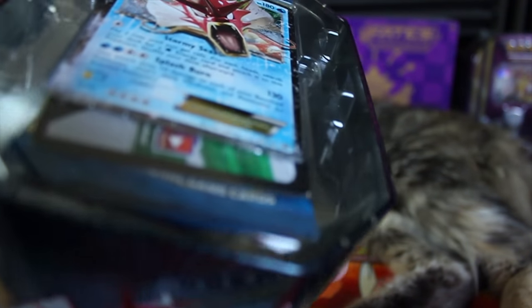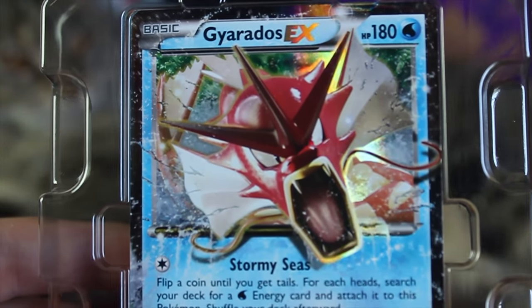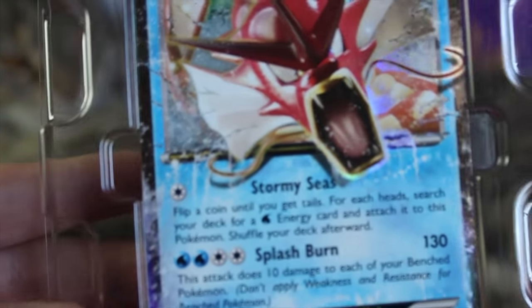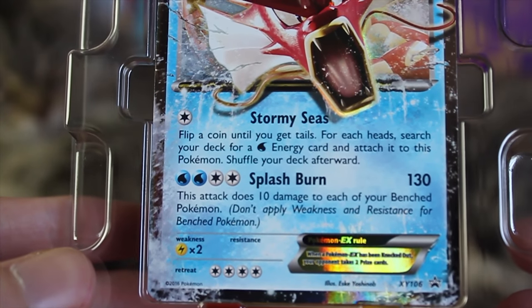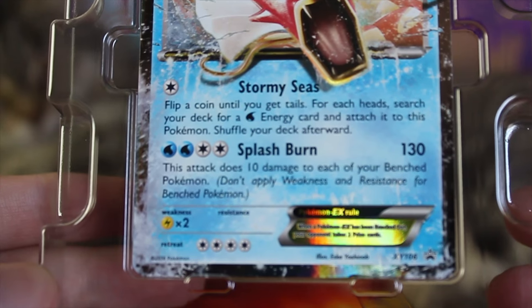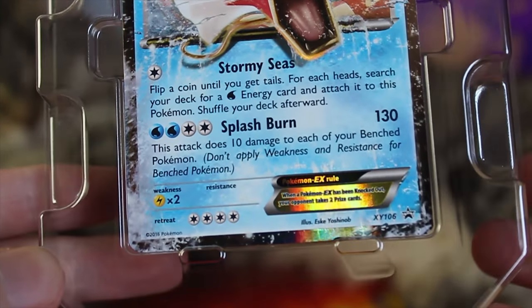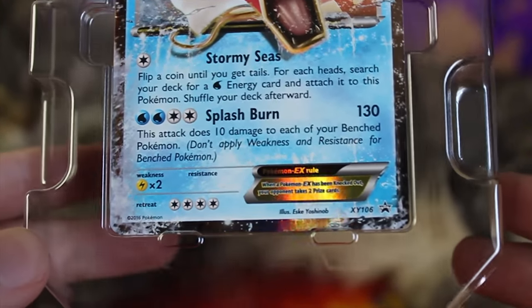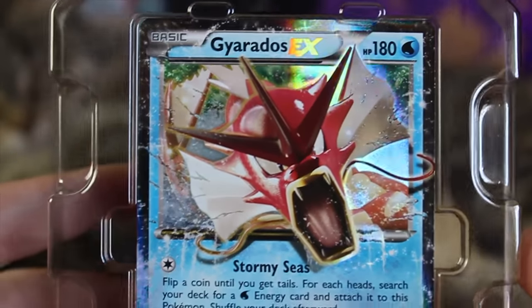Let's take the lid off and get a close-up of this very nice EX card. Gyarados EX right here — 180 HP, not even a Mega, and he's already got 180. Stormy Seas: flip a coin until you get tails; for each heads, search your deck for a Water Energy card and attach it to this Pokemon, then shuffle your deck. He's also got Splash Burn which takes four energies, but this attack does ten damage to each of your benched Pokemon. It hurts your own guys but does a lot of damage, so maybe worth it. X and Y number 106, retreat cost is four — not very good at retreating, but a very cool-looking card.